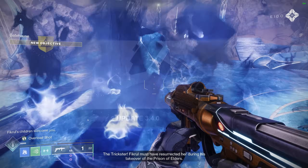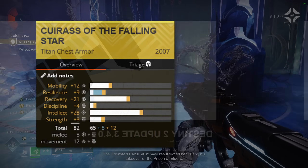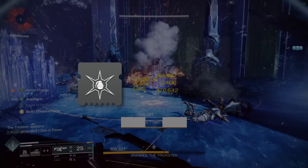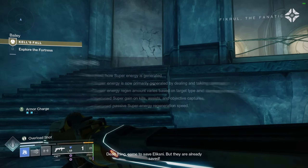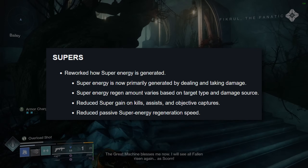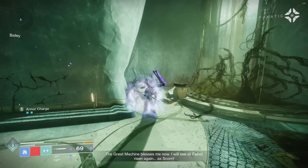Since the Beyond Light Super rework in Update 3.4.0, the PvE Super Farming meta has shifted away from maximizing intellect and towards ability kills using mods like Ashes to Assets and Hands On. However, another super source was introduced during that update — one that went unnoticed by many: dealing and receiving damage. While this was certainly a nice super boost just for playing the game normally, it was more of a supplement rather than a primary option of getting your super in most cases.